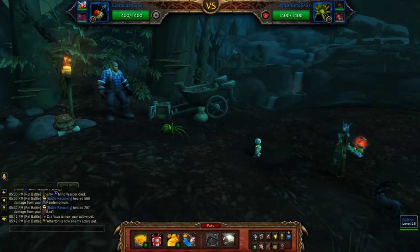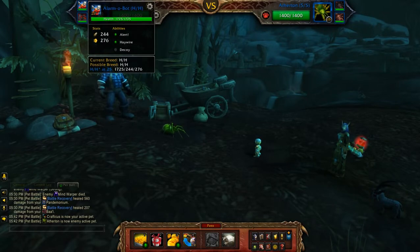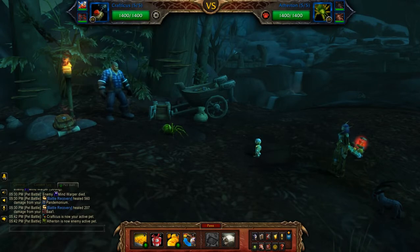This will be my two pet leveling guide for Dilbert McClint. In the first slot I have Little Bling with Inflation, Blingtron Gift Package, and Make It Rain. Second slot is the Alarmabot with Alert, Haywire, and Decoy. Third is my leveling pet.